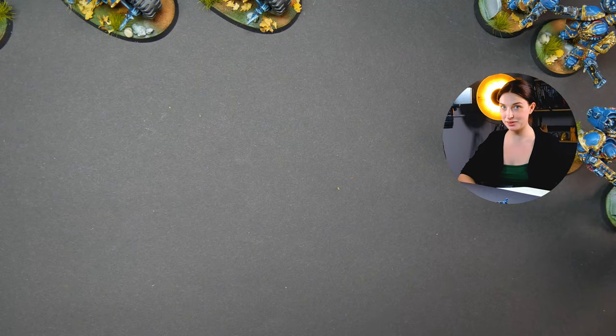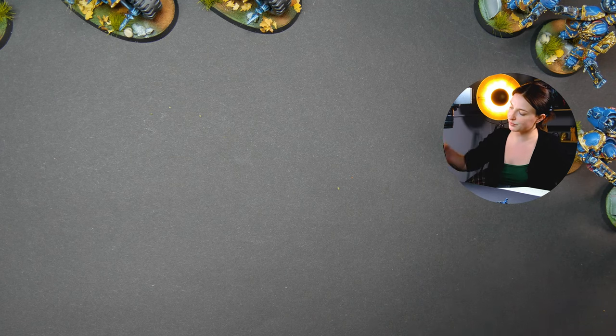Hi guys, this is Maria Handen of Imagination and today I have something really exquisite - this is like the most beautiful commission I have ever set my eyes on. So I'm really excited. These are all level 6; we have three tanks, predators, five bike riders, and five raptors. All of them are free-handed and all of them are non-metallic.